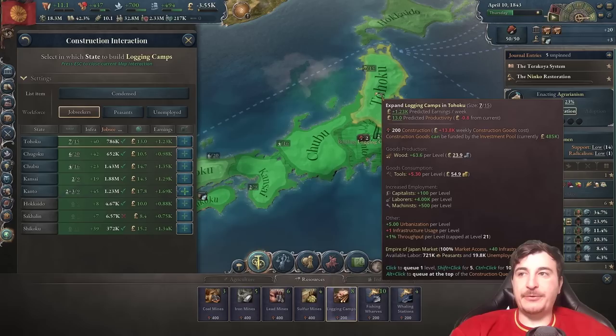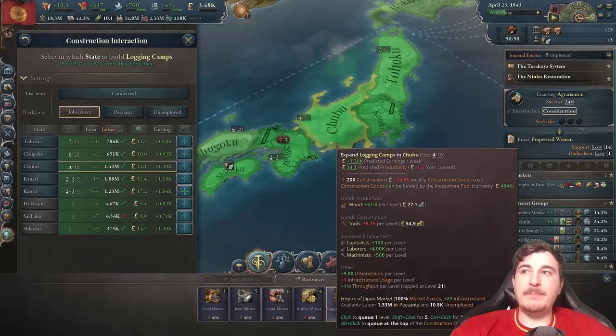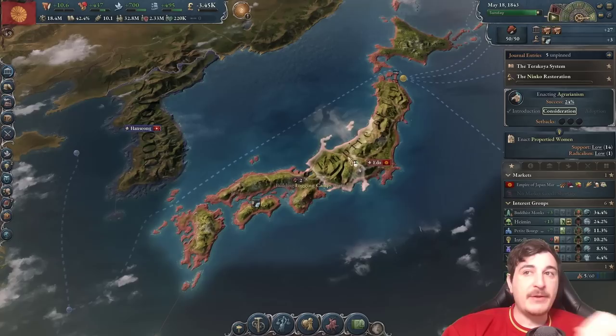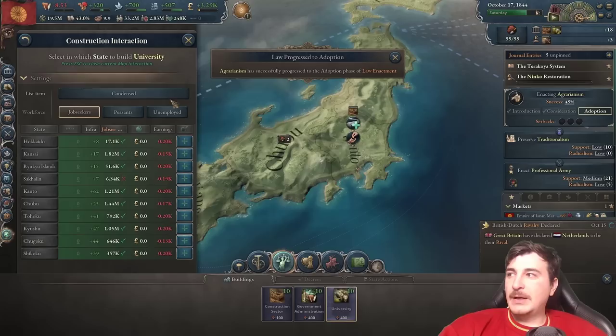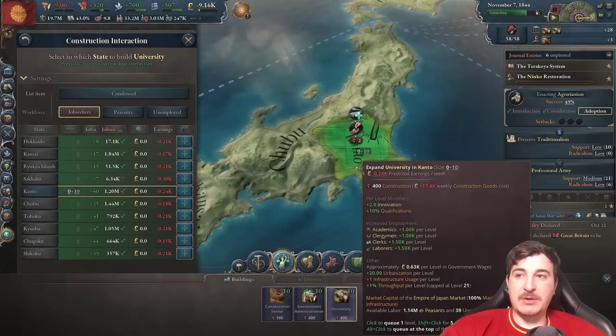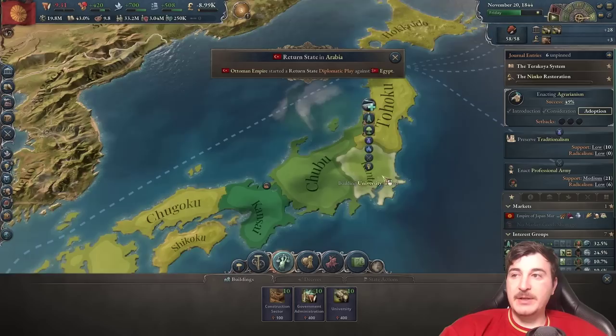I just noticed I'm massively lacking wood, so I need to queue up a lot more logging camps — three in Kanto and another three in Kansai. We'll likely need even more around the rest of the country. We essentially need to max out our logging camps before switching to iron frame building production methods, because wood is going to be required throughout the entire playthrough. I'm also going to build 10 universities in Kanto so we start catching up with technology, since we're really far behind.